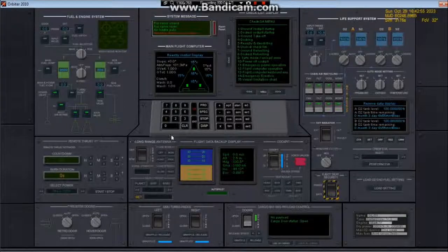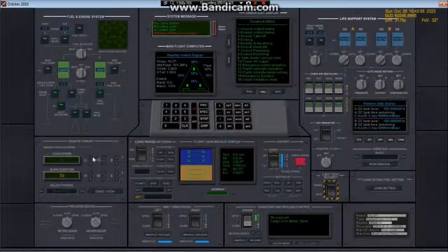Here is the remote thrust panel. You can set a countdown in hours, minutes, and seconds — advance it in hours and it reads out hours here. You can set the exact second countdown, same with the burn duration, so you can burn for two hours and run out of fuel. You can even set your thrust percentage, and it works for hover thrust and retro thrust too. Then of course the start/stop command — count down and it will indicate here that it's activated.